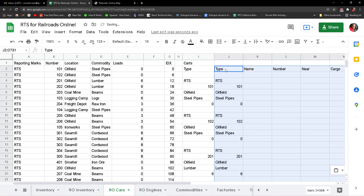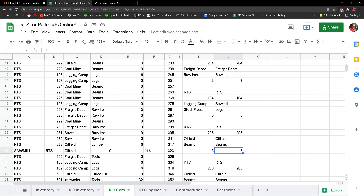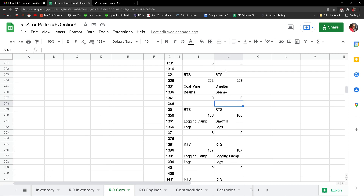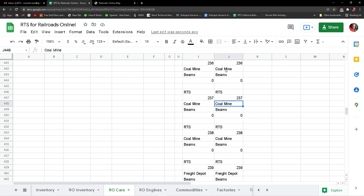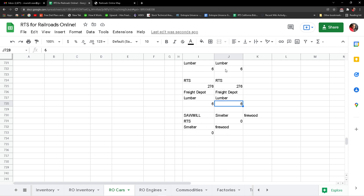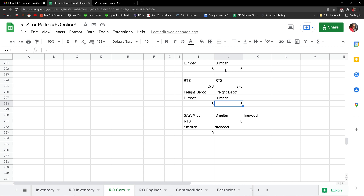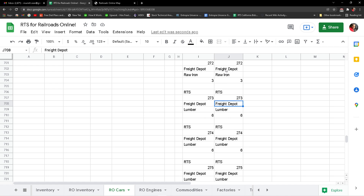What happens is it doesn't recognize these values and zero gets moved over — I don't want to calculate that. Control+C, then I put that over here with Control+Shift+V. In the cars — I'll put it right beside it just to see. You can see the cars are moving all over: one's at the logging camp, one's at the sawmill. The firewood pops up once in a while — that's just the caboose or the handcars. Someone threw a handcar in there — whoever needed a third handcar, but whatever.